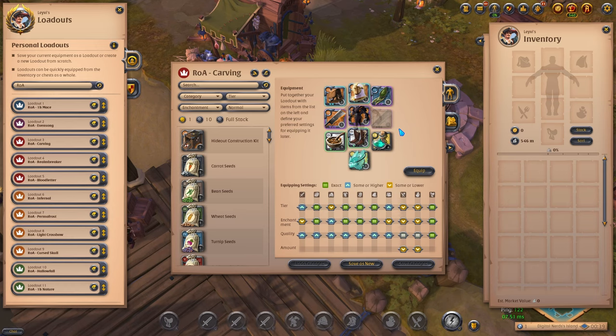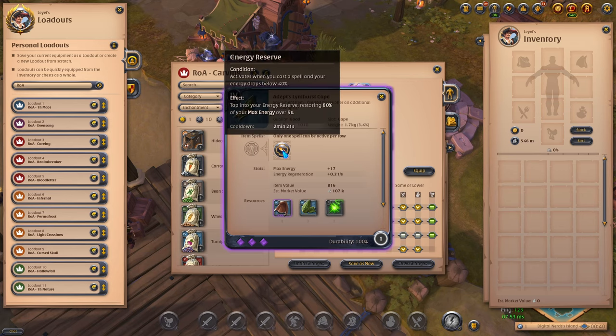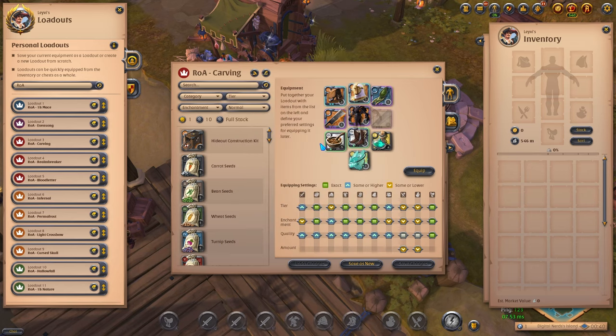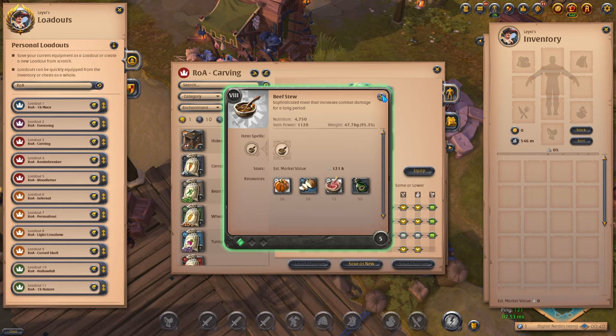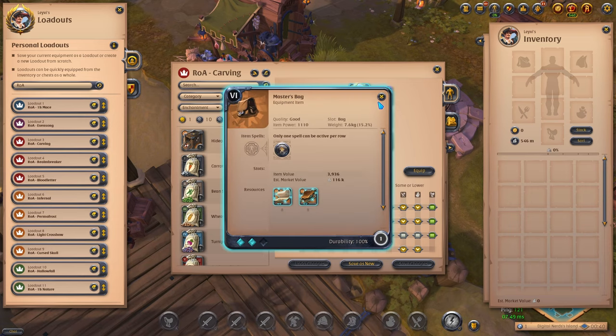During extended fights you will have energy issues on this weapon because of your low cooldowns. Therefore you want to take the Lymhurst Cape on the Carving Sword. You take Beef Stew for extra damage and resistance potions to stay in the enemy backline for even longer. With this loadout we use a tier 8 bag and the Spectral Bat.